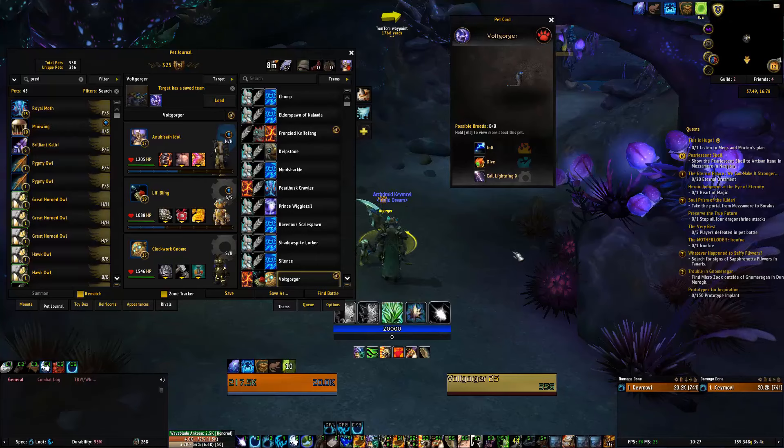Hi folks, this is KevMac1982. Welcome back to World of Warcraft Pet Battles on Nasiatar. Next up we have Vultgorger. This guy is a beast and he does a lot of electrical damage. And you can actually beat this guy with one pet — you can beat him with the Clockwork Gnome.